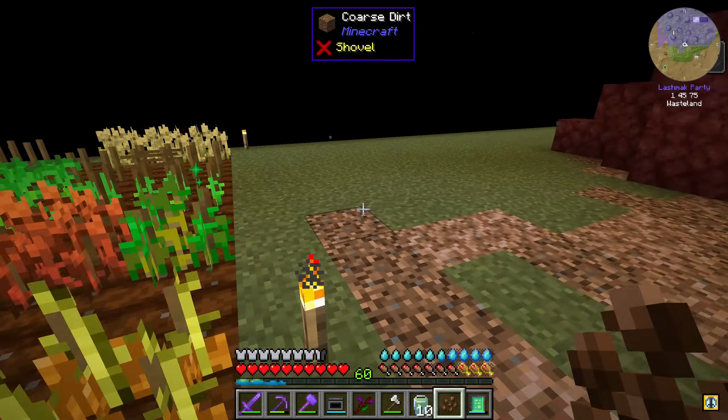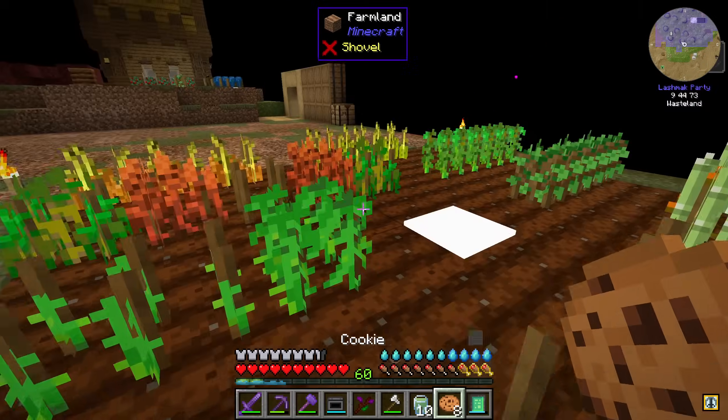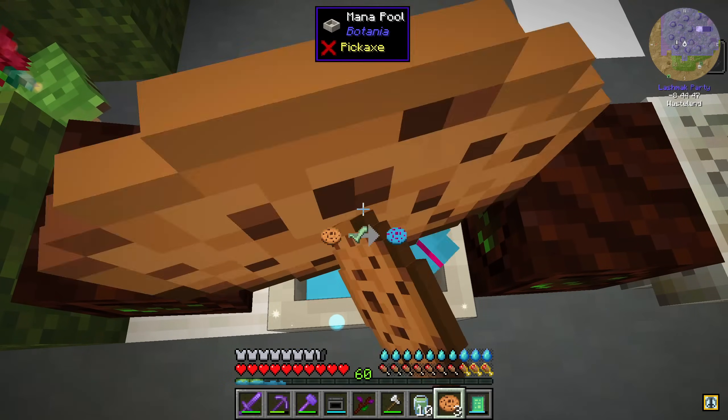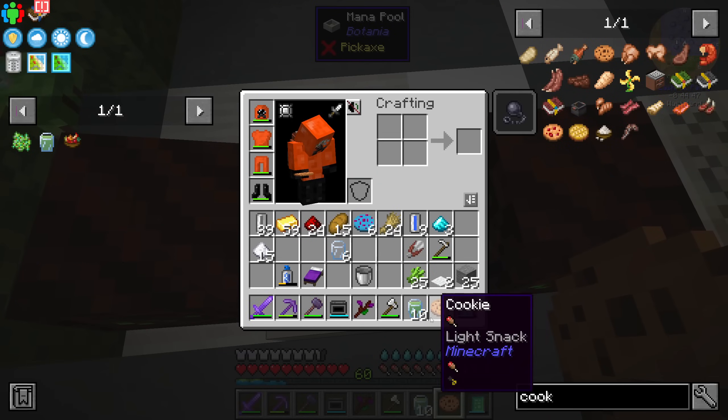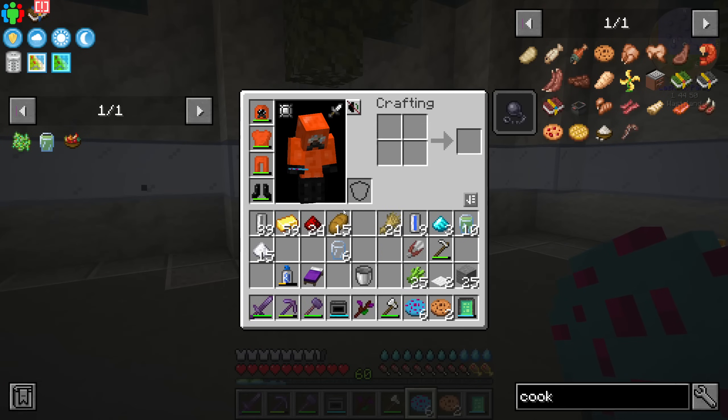One of the perks of having access to Botania is that we can start making a super food. We need some cookies — I have cocoa beans. We get eight cookies and drop them into mana. It's a bit expensive but this should restore all your hunger bars and give full saturation, so I'm not going to eat bread ever again.